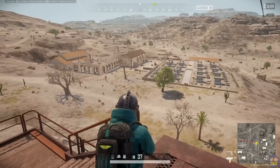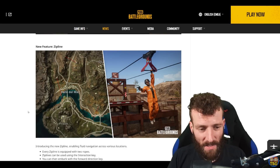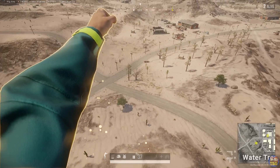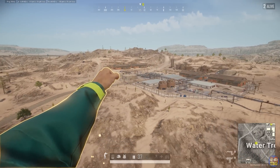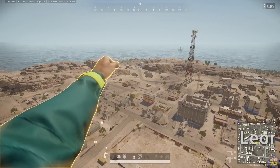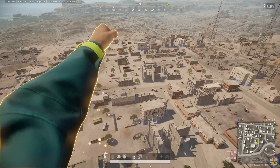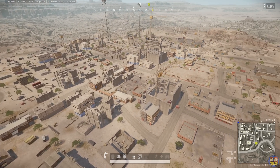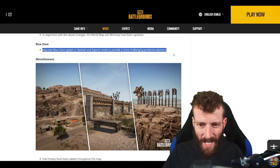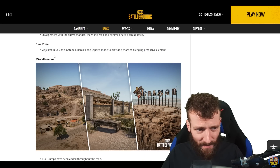The zip lines seem like a great addition — they help break up areas of the map that were quite hard to traverse. The prison has a couple of different routes, the south island has been reworked nicely, and water treatment plant has had an extra road added to make it more accessible. The patch notes also list changes to Alcantara, Brickyard, Military Camp, Cantera, and La Hacienda del Patrón, among others. This big palace temple area is gone. They've also added a new desert-inspired hazy weather to Miramar and adjusted the sunset weather. In ranked and esports, the blue zone system has been adjusted to provide a more challenging predictive element.